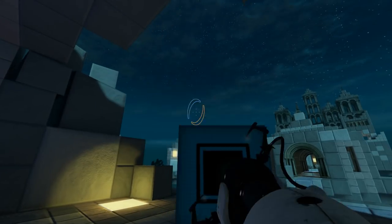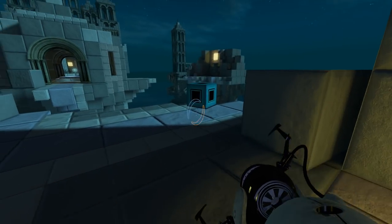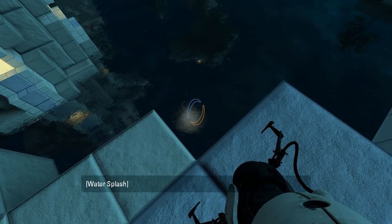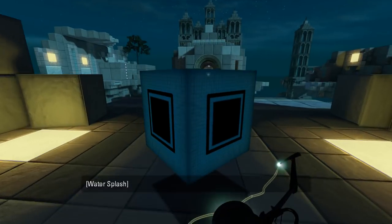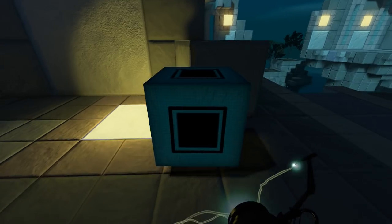But only when it's yellow. When it's blue, it'll just fall like normal. Interesting. Goodbye, cube! That's a big splash. Hey, it auto-respawns - fancy that. Also, is this larger than normal? It just kind of looks larger than normal, I guess.